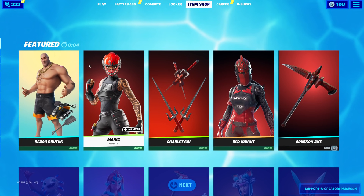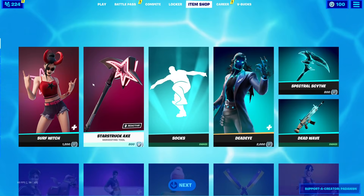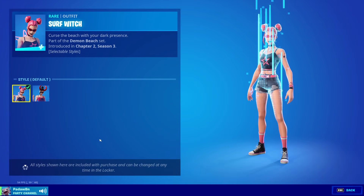Alright, let's see what's in the new shop. Surf witch is out — I called it! Surf Witch is back with the surf and surf demon styles and the star power back bling.